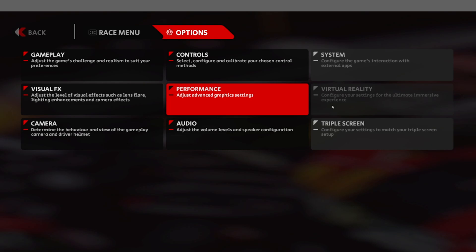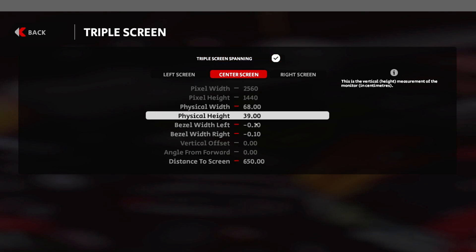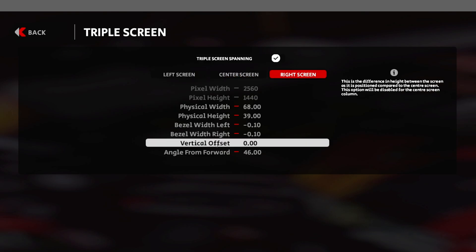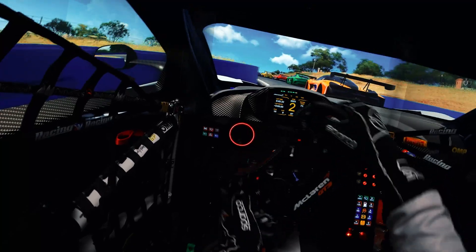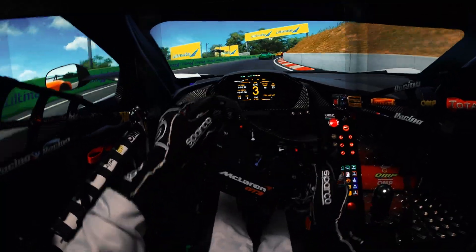If you use VR, things are pretty simple — just launch the game from VR mode and you're done. If you use triple screens, go to Triple Screen Settings. All the options there are pretty much self-explaining; you just have to measure things and enter the numbers. There are separate settings for each monitor, and there's a vertical offset option so if your monitors aren't perfectly aligned you can fix that. If you use the Asus Bezel Free Kit, you can go negative on the bezels by just adding a minus sign in front of the numbers.